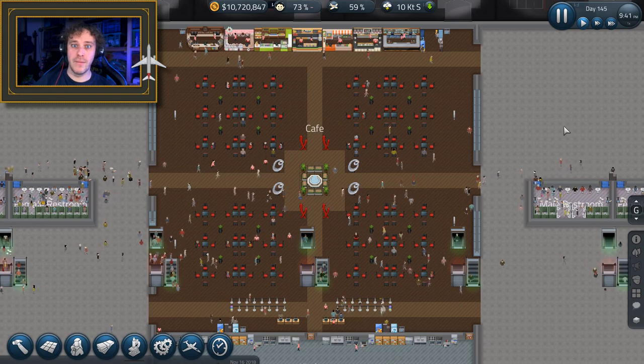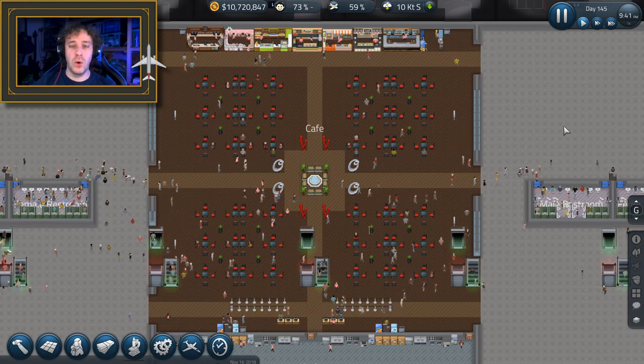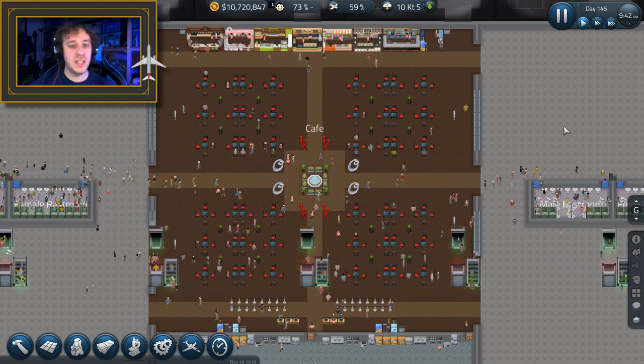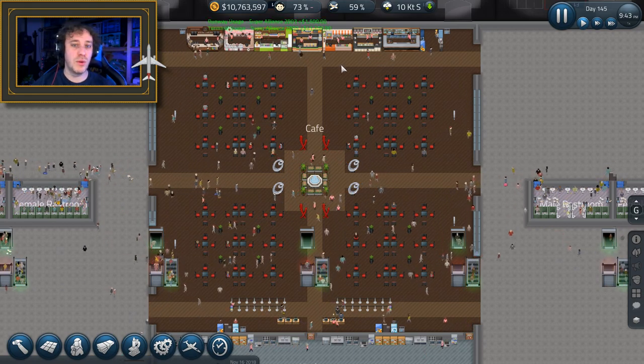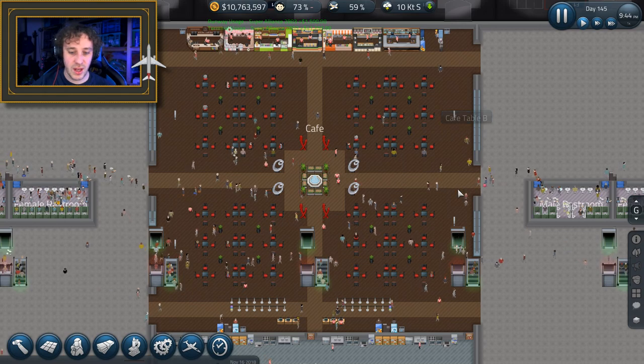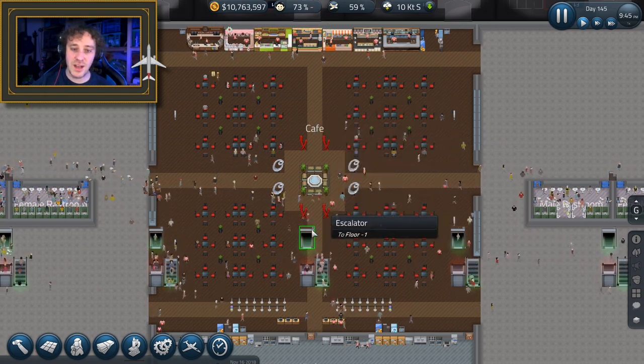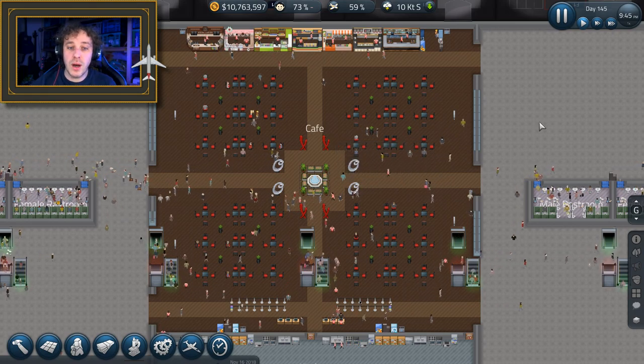Hello there, Master Hellish here and welcome back to my Sim Airport Let's Play. Last time we finished off the CAF by putting in some more flooring, more desks, more kiosks and all that sort of stuff. Basically we padded it out, put some walls, bits of windows in and I think it looks quite good.